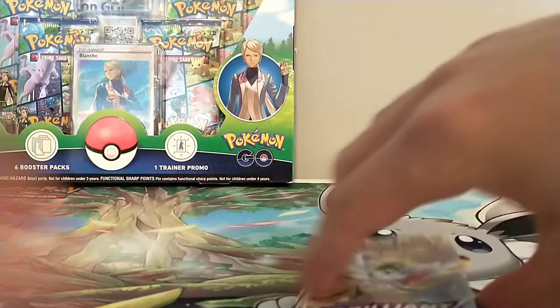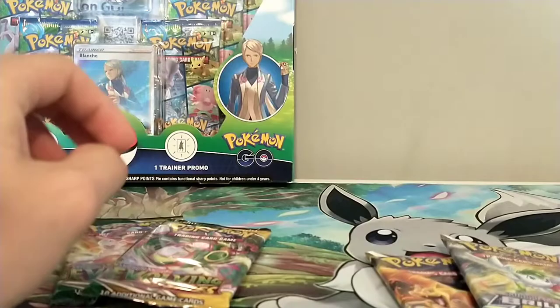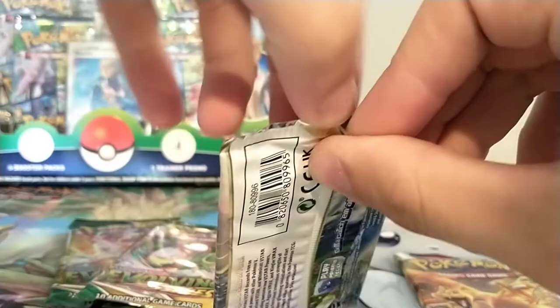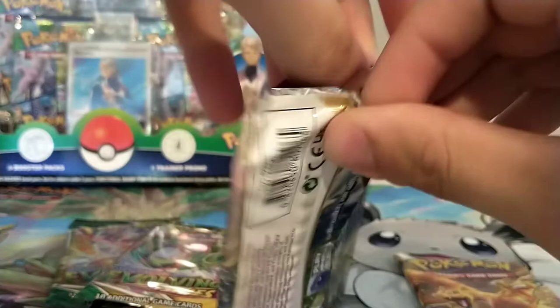Let's open up the Brilliant Stars first because that's the best pack. We're going to try getting some alternate art pulls because that's what this guy wants us to do - he wants us to get all the alternate art. All of today's packs have alternate arts you can pull. It would be nice if we can get that Charizard in here.